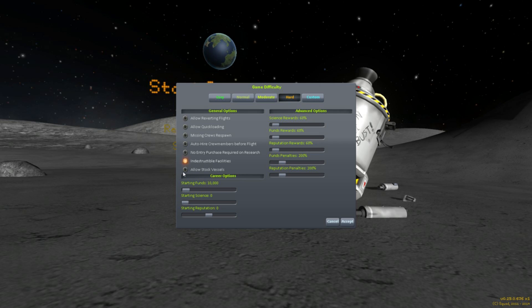Notice how you have these options here that get removed. So if you try it on hard mode, you can't revert, you can't quick load, the crew is dead — it does not respawn. You have to manually hire people. You also have to purchase new items and research when you research them. It cuts down the amount of cash. Hard mode also lets you adjust the amount of reputation, science rewards, and everything.